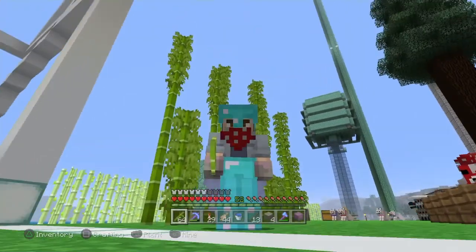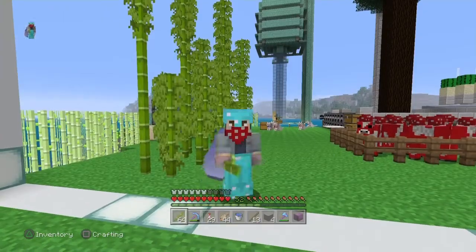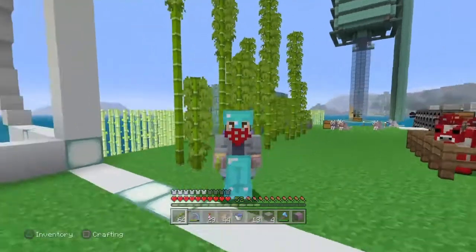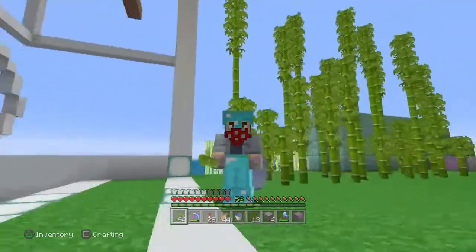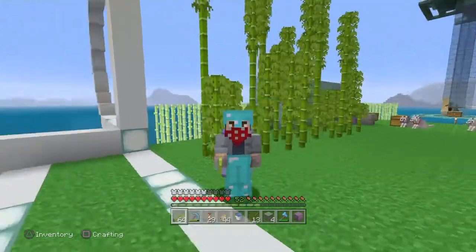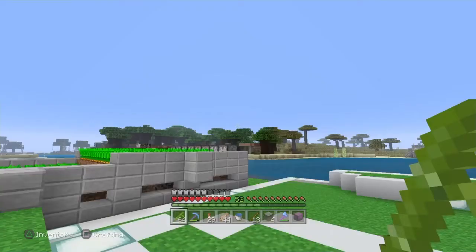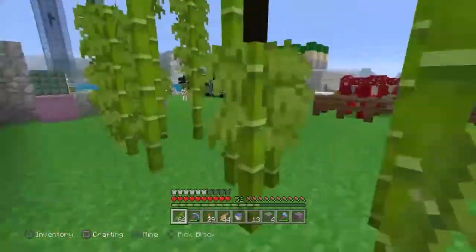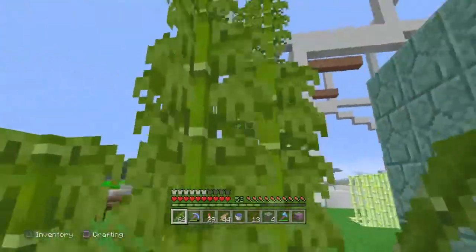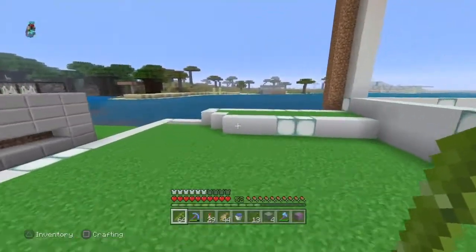Hey everybody, this is The Great Escape and welcome to another episode of our Minecraft Let's Play Life Aquatic server. We are now in the new 1.13 update with bamboo coming out. I did manage to go out to a jungle biome and find some bamboo, so this episode is going to be a little different — rather than a typical let's play, this is going to double as a tutorial video for my bamboo farm, which I'm going to be building right over here.